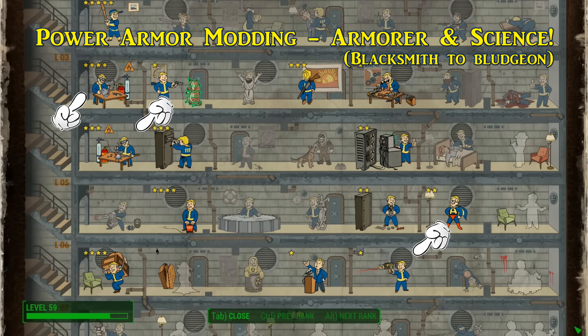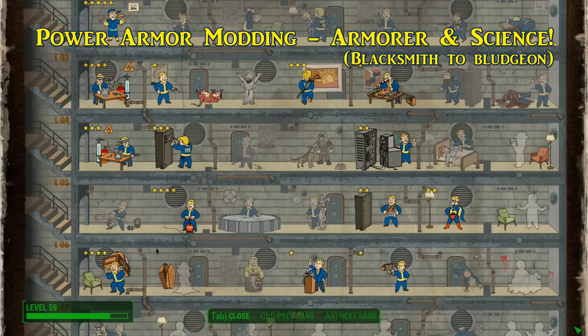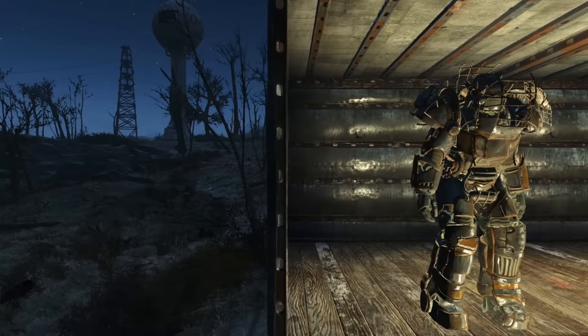Blacksmith is also recommended if you enjoy bludgeoning your adversaries. Like mentioned in previous Scavenger Squad guides, to get components much easier, it's highly recommended to get the Scrapper perk in the Intelligence column. Now we'll have York start us off with the types of power armor you can acquire.